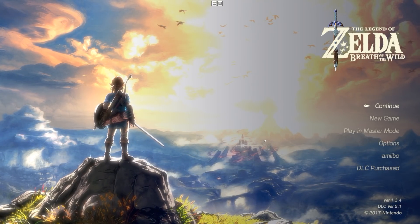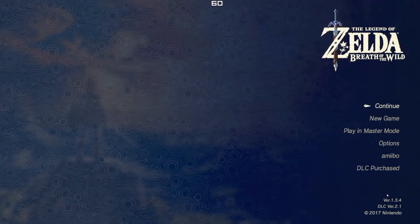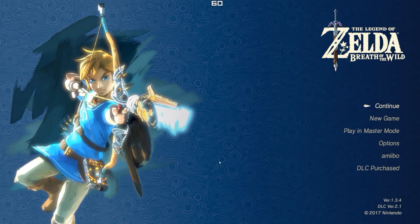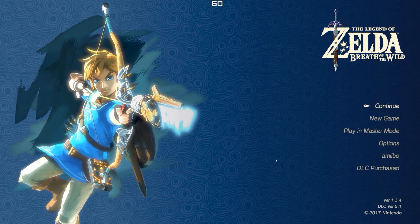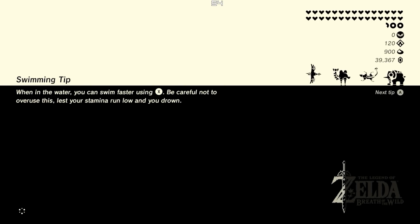Hey guys, what's up and welcome back to the channel. As you can see in our bottom right hand corner, we have a new Breath of the Wild update version 1.3.4 or V160. You do not want to download and install this update for use with the Cemu emulator — I'm going to show you exactly why right now.